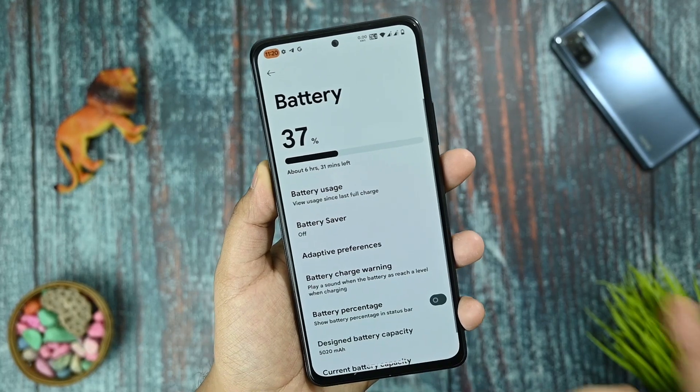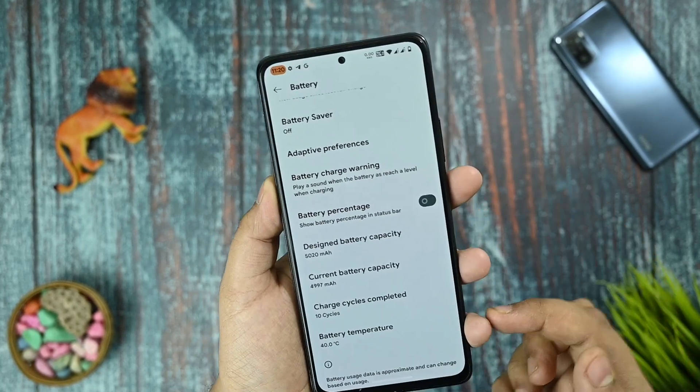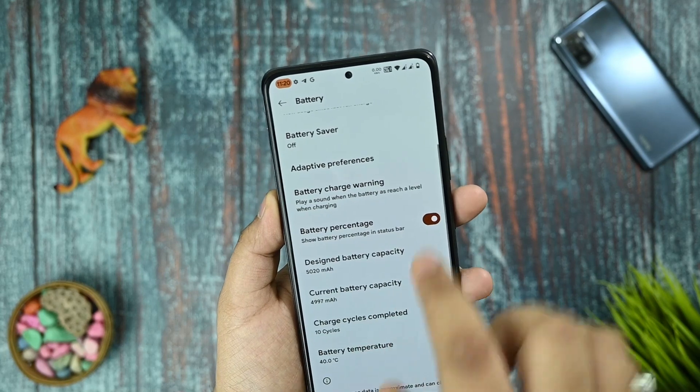All battery details are mentioned there. Battery percentage in the status bar is available, though I noticed it was not working at one point.